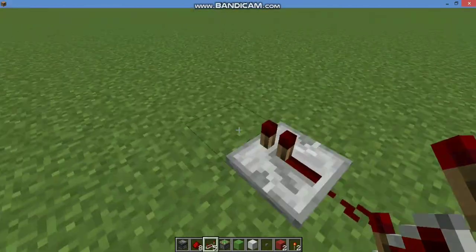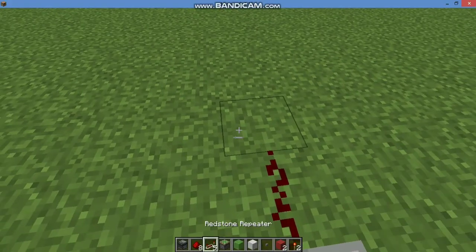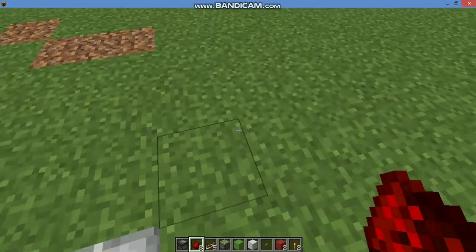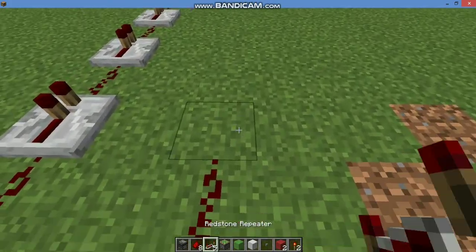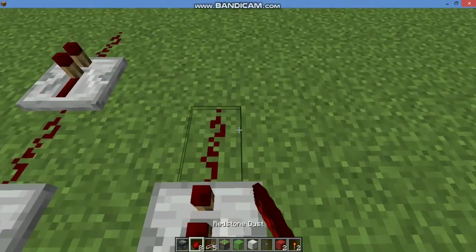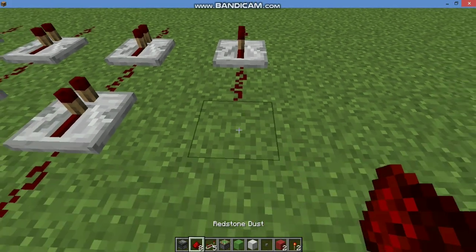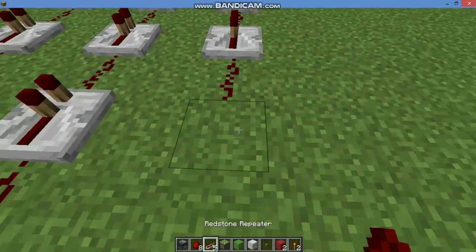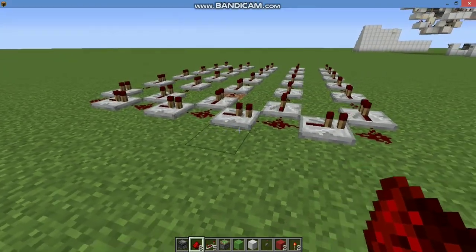Place a Redstone Dust, then a Repeater, and going on. I will be building a 7x7 Rainbow Wave Machine, because Rainbow has 7 colors. This Repeater should be one tick and not two tick. I will change it after that. You can find a pattern of these Repeaters.